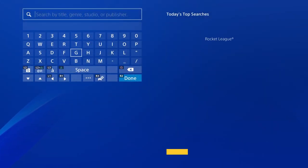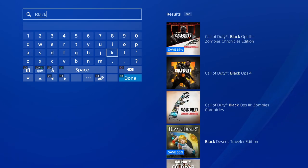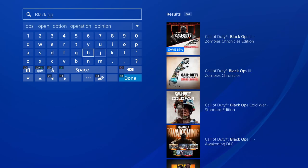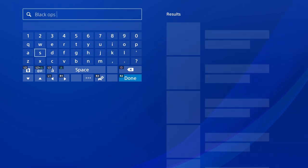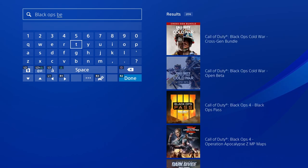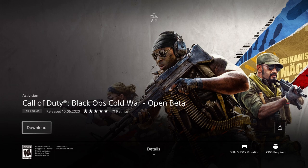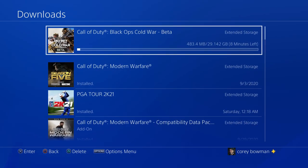To get your hands on the beta right now, you can pre-download it. If you have a PlayStation and you've pre-ordered, you can play starting Thursday the 8th. To pre-download, just go to the store, type in 'Black Ops beta' — it was the second thing that came up — and download it from there. It's a relatively big download; at least on PlayStation it appears to be 29 gigs, which is pretty average size compared to other betas.